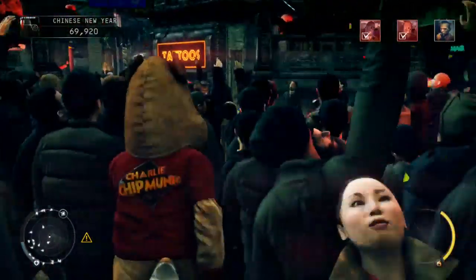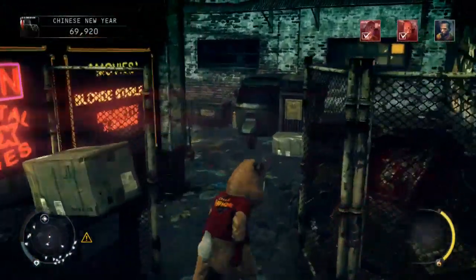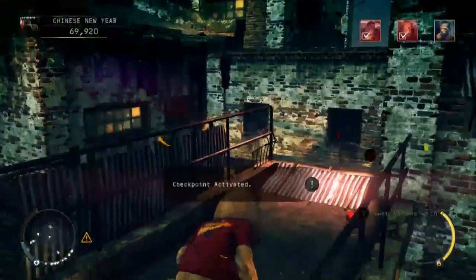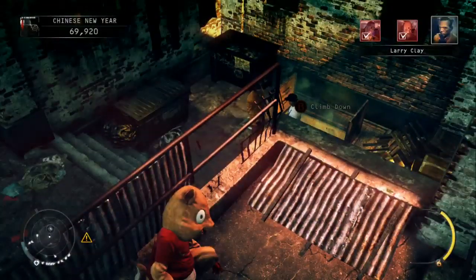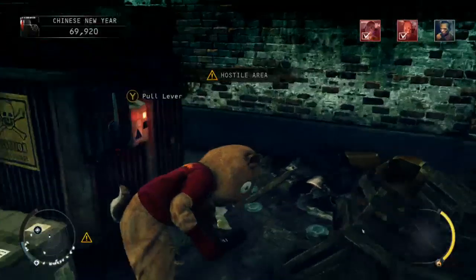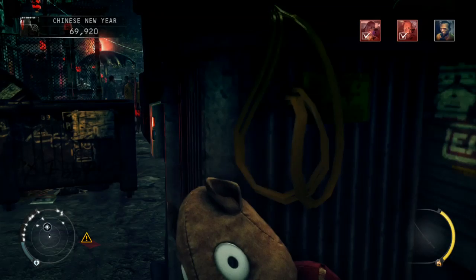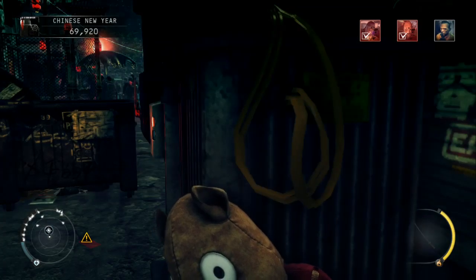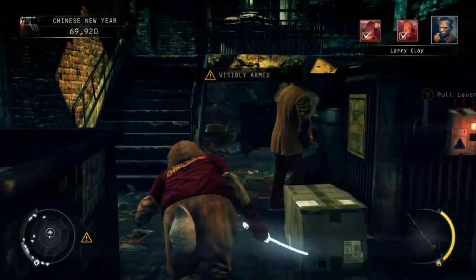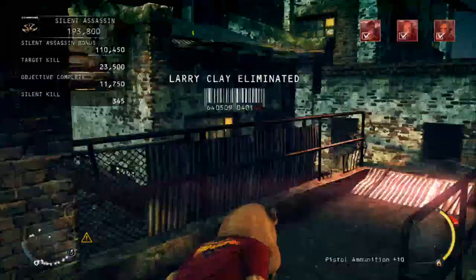Head straight forwards, then around to the right, and head up the stairs to the left to start off the conversation with one of Wade's guys and a store clerk. Wait for him to finish the conversation, just head back down, and duck behind this truck and wait for him to arrive. Once he's stood taking a leak against the truck, just head up behind him and silent attack him from behind. Then just head up the stairs and that should unlock all three parts.